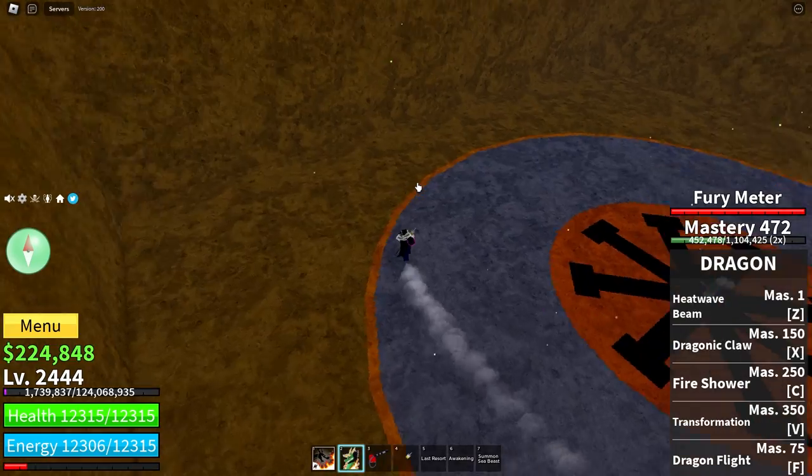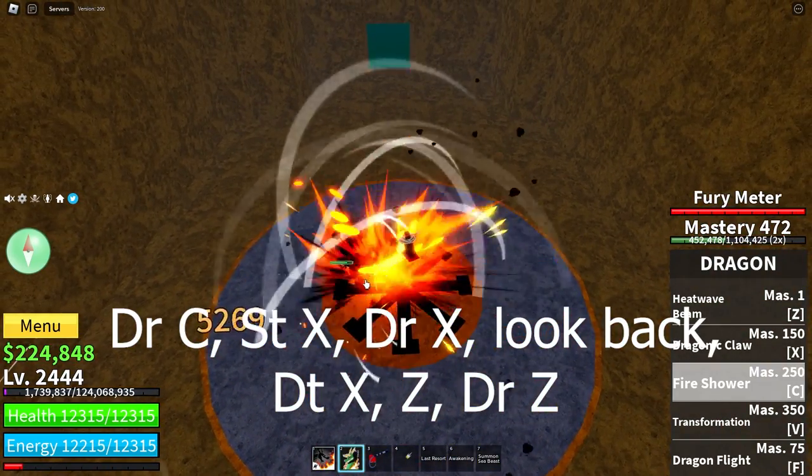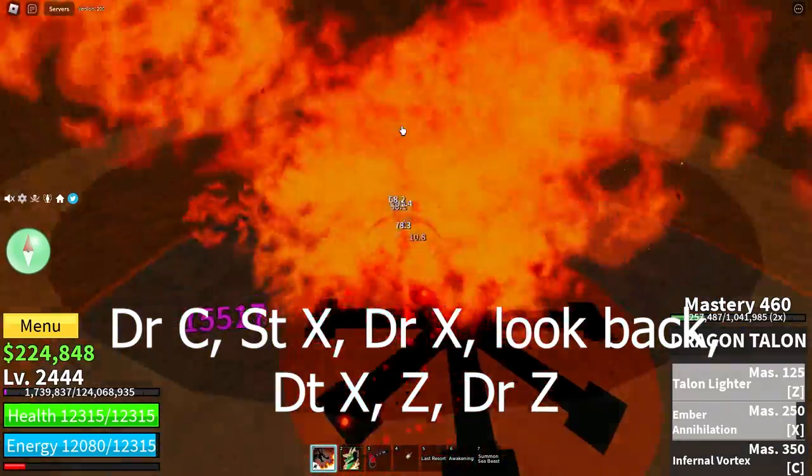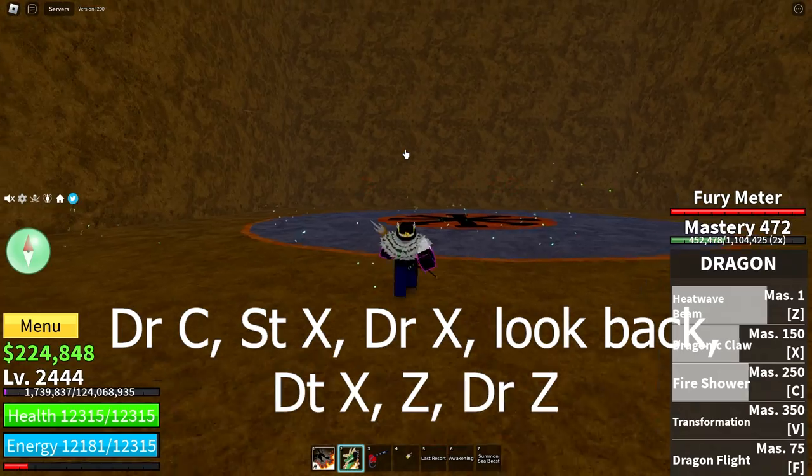For Dragon Talon, the combo is: Dragon C, Spikey Trident X, Dragon X, Look Back, Dragon Talon X, then Z, then Dragon Z.